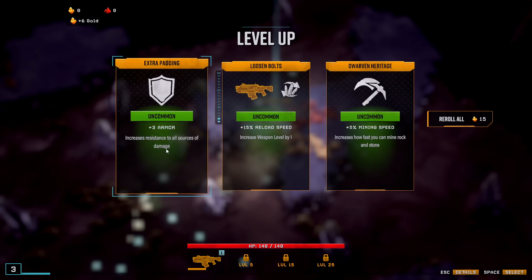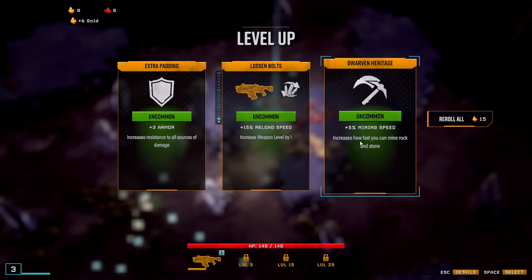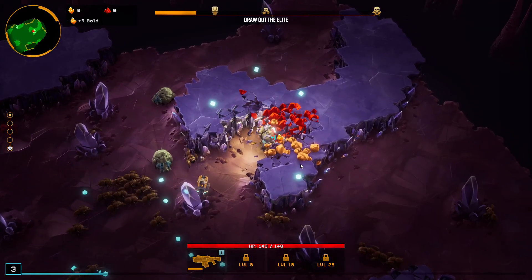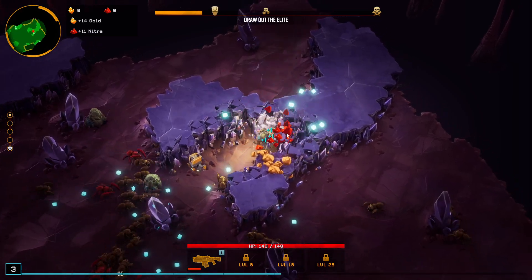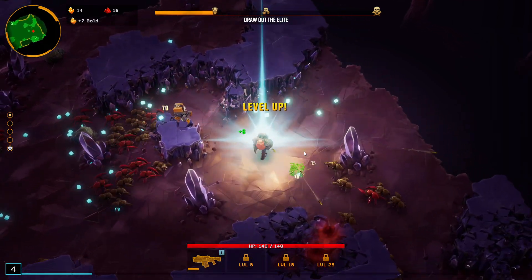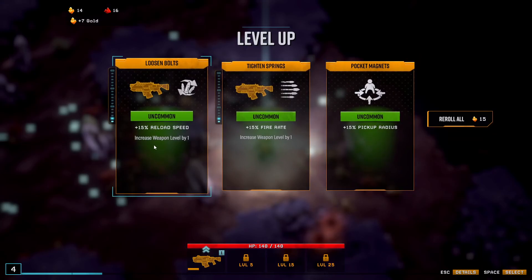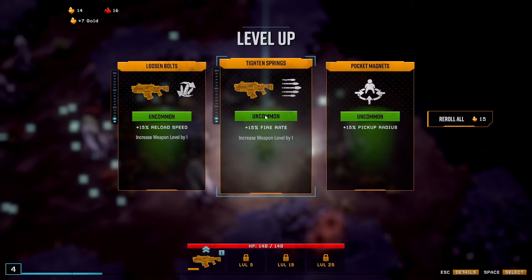There's armor here — increases resistance to all sorts of damage, increases weapon level by one, plus 50% reload speed, plus 5% mining speed. I'm gonna go with it because I'm a very greedy person and I want to mine as much as I can. We're mining resources here — Nitra and gold — and we'll be able to use these to upgrade and buy more stuff between levels. Let's go for fire rate.